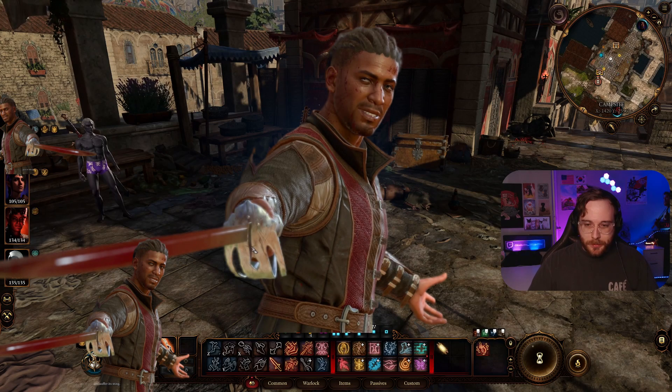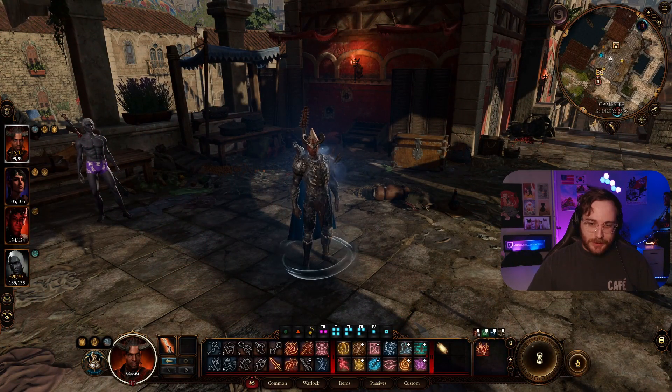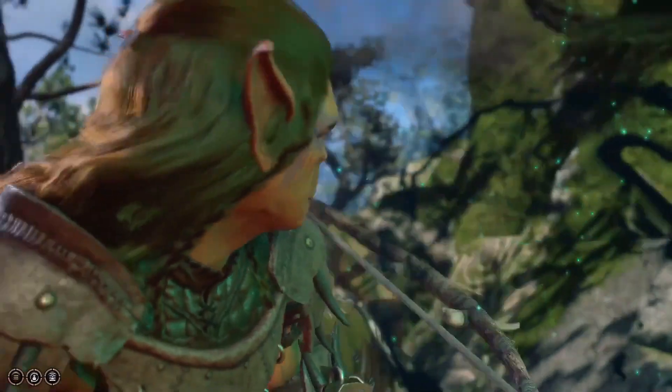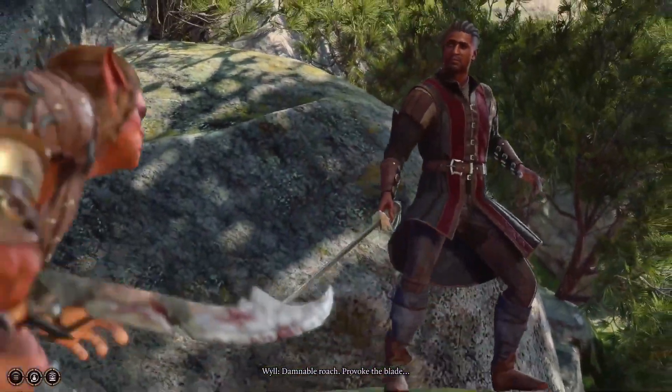Hey guys, it's Warners. I have another build for you. The reason I have Wyll's face covered up right now is there's an appearance change that happens in the game, and if you don't want spoilers for that then this video is probably not for you. So that being said, I will now reveal his face. Today we're going to be doing a Warlock/Bard multiclass, and this is mostly going for the aesthetic when you first encounter Wyll in the goblin fight at the Druid Grove — kind of the duelist aesthetic.